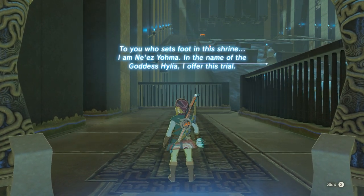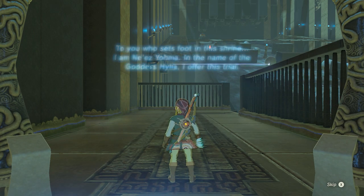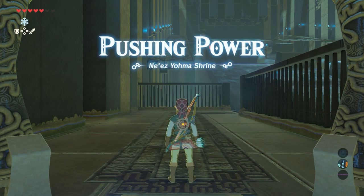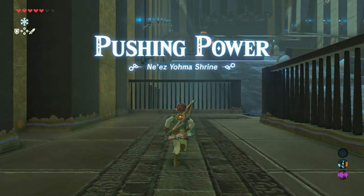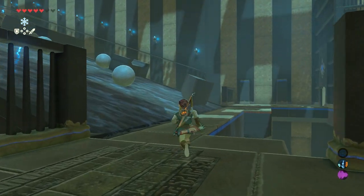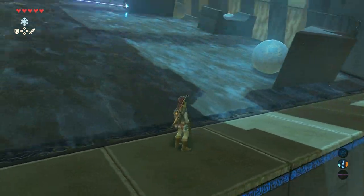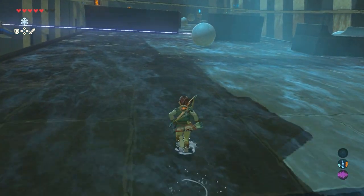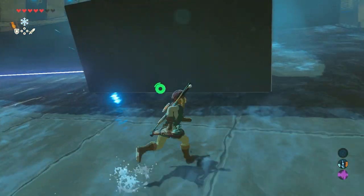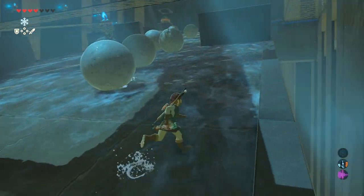The monk speaks: 'To you who sets foot in the shrine, I am Ni-Ez-Yoma. In the name of goddess Hylia, I offer this trial: Pushing Power.' What we need to do is get that big ball in the distance into that hole. But be careful — there are big balls rolling down, and if you get hit by one of them you get damaged. So be careful when walking up.